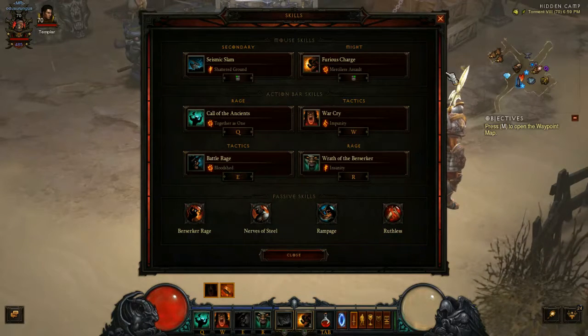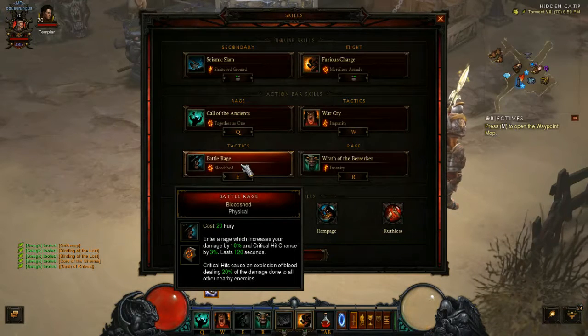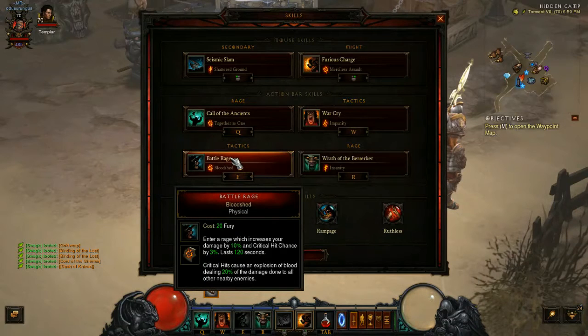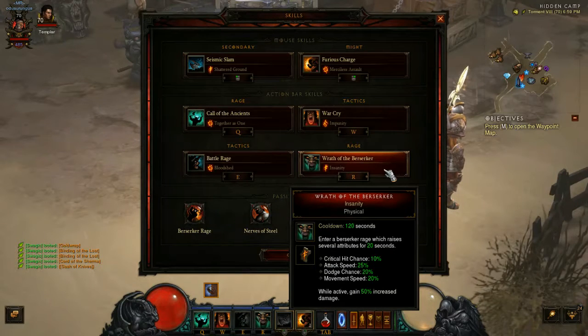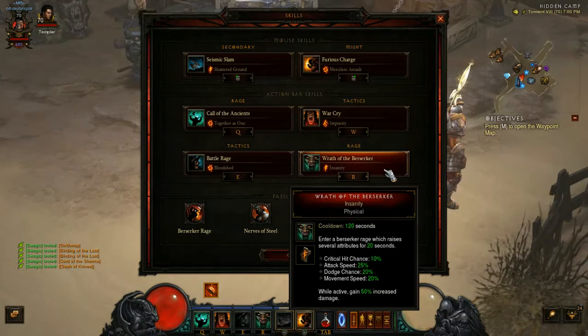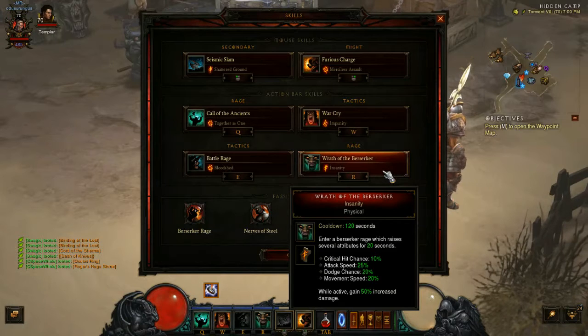The main aspect of Battle Rage is Enter a Rage, which increases your damage by 10% and crit chance by 3%, lasting 120 seconds. Then your R is Wrath of the Berserker Insanity — this is a huge damage buff. You get dodge chance, move speed, crit chance, attack speed — just a massive sheet damage increase.